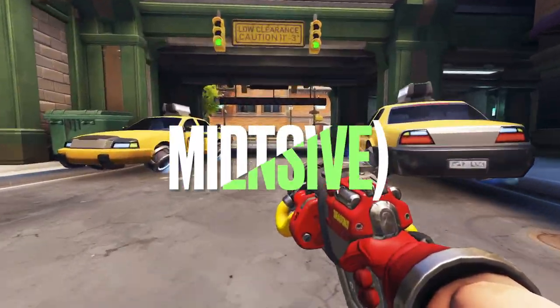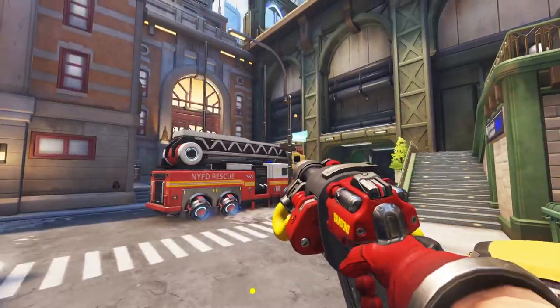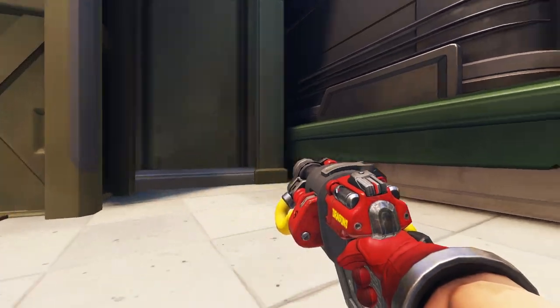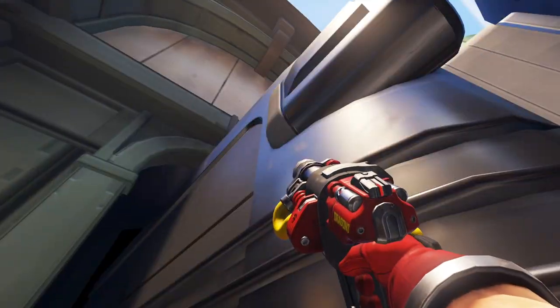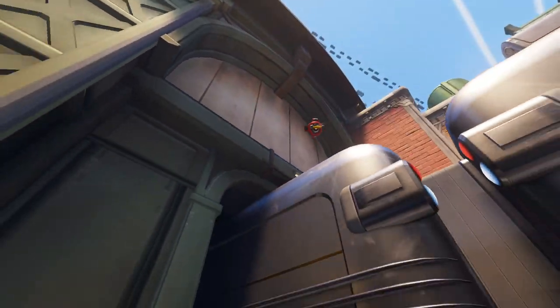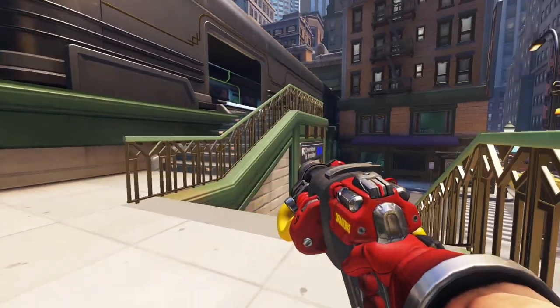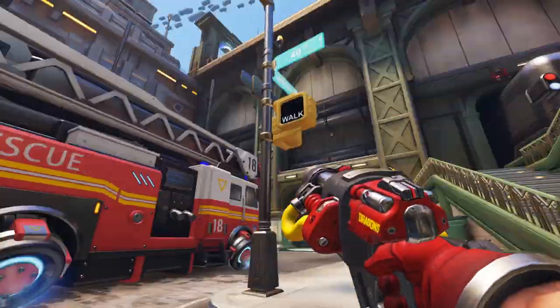On Midtown, there's a very cool spot you can use to cover practically the whole of the defender's side of the first point. Come up to the stairs toward the train, then onto this little green skirting. Now you're going to have to jump off backwards here and throw a turret aiming to hit the middle of the train top.